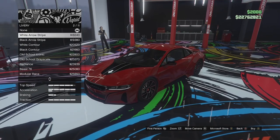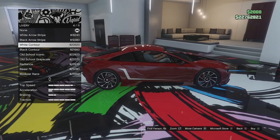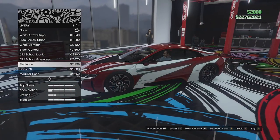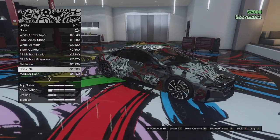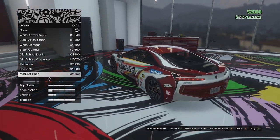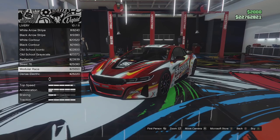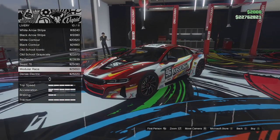Livery options next. We've got the arrow stripe, a black arrow stripe, white contour which adds stripes on the side and roof, a black version of that, the old school iconic and old school grayscale versions, the radiance with extra stripes on the bonnet and front, beast 76, and modular race — I quite like that livery actually, it's a unique looking thing if you want to build this as a race car. And then we've got the dense electric, which has lightning on it. I'm going to go for a modified street build.